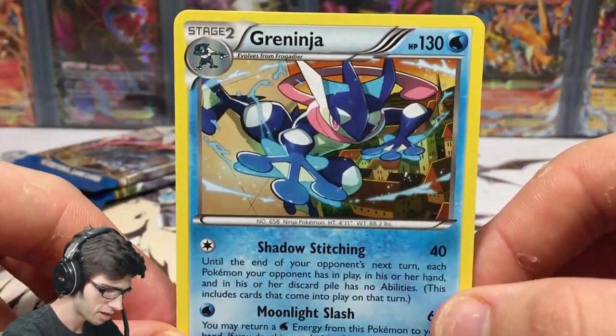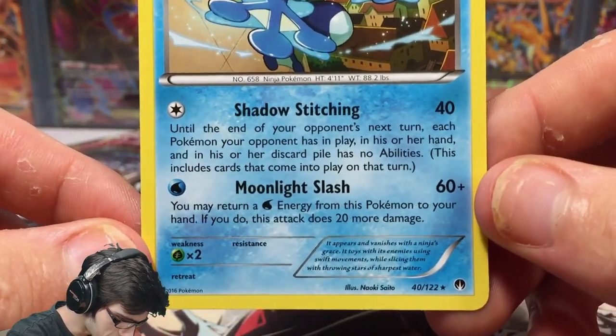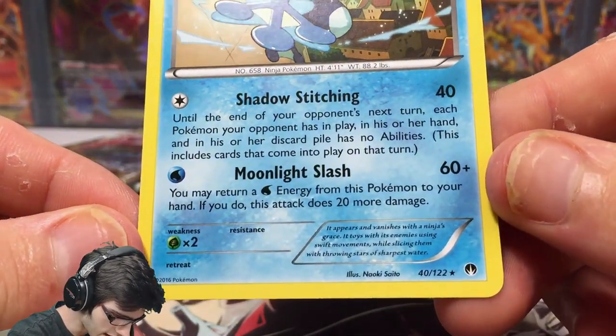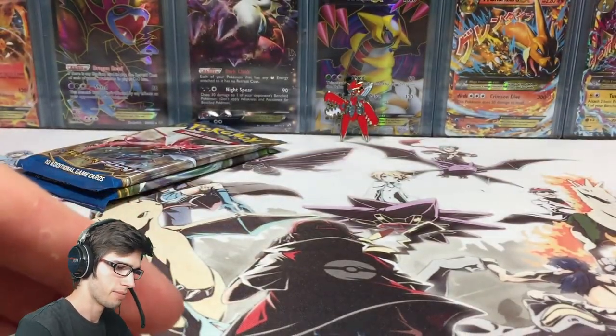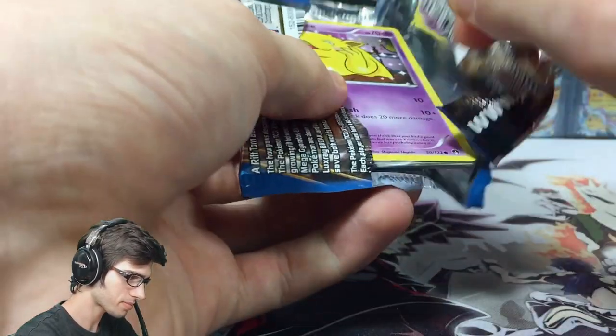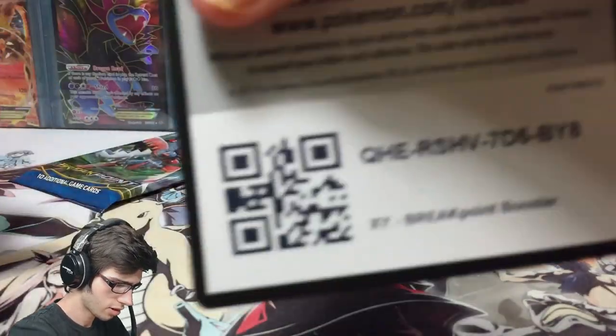We got a Greninja regular rare out of the Greninja pack art — pretty cliché. 130 HP, it's got Shadow Stitching and Moonlight Slash, number 48 of 122. Nice art, not bad. Let's move on to the next pack — the Shiny Mega Gyarados pack.